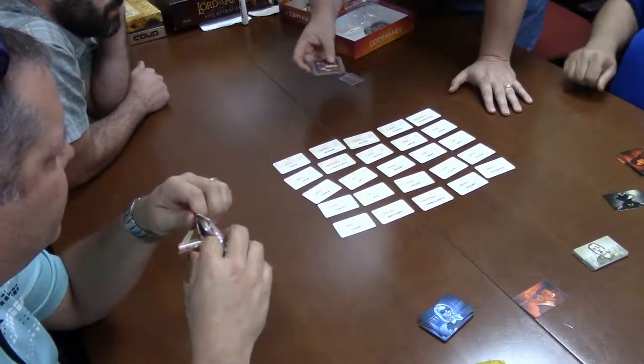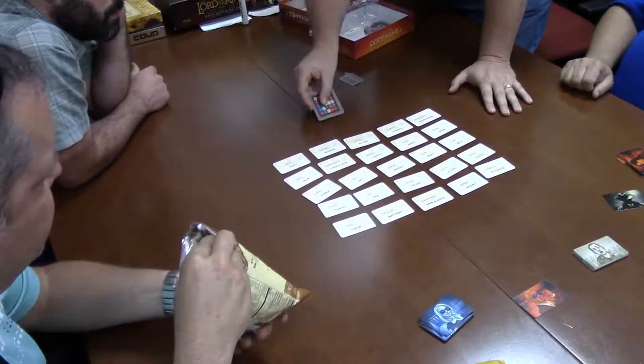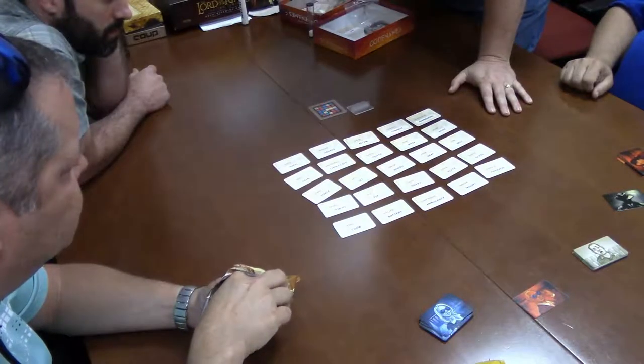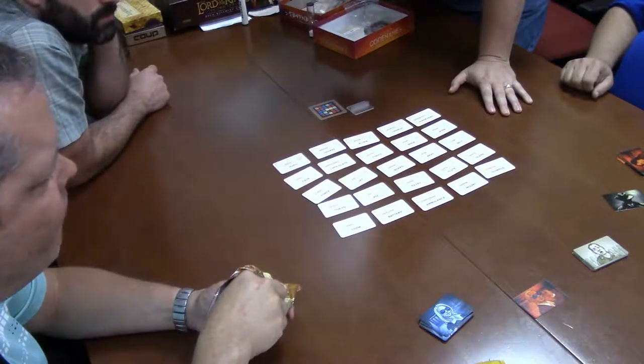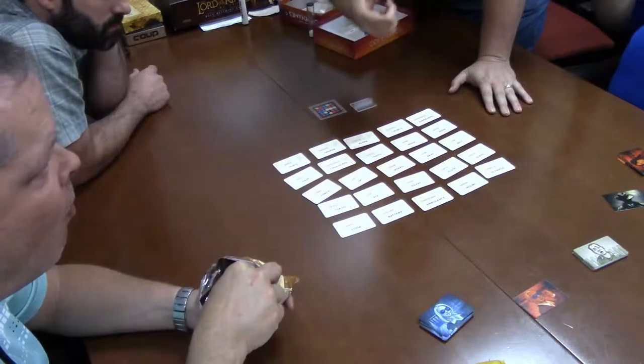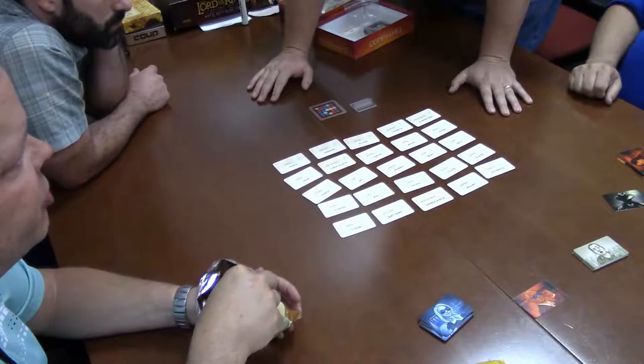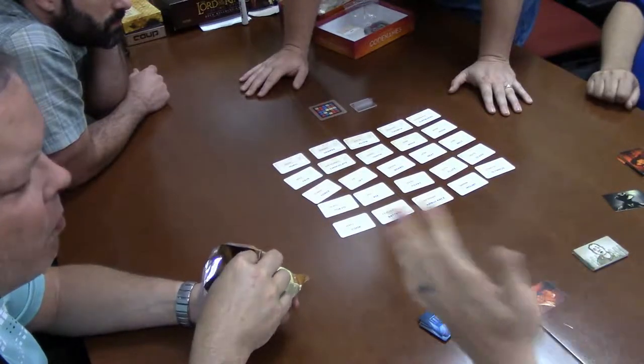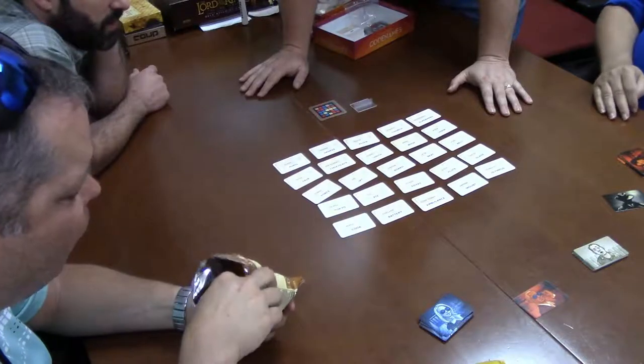That's the whole gist of the game. These cards go in the little holder so you know which side is up. You two would be giving clues for your team. One person on each team is the clue giver. So what are the teams? Blue and red — the people who've never played versus the people who have. The idiots.